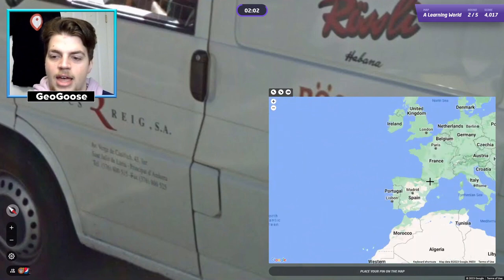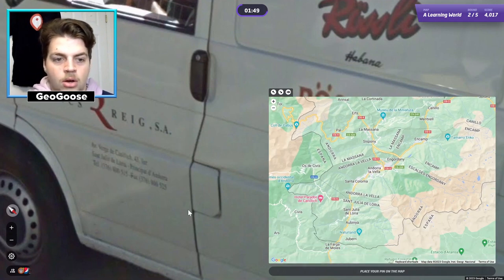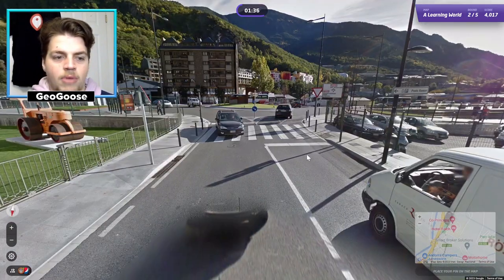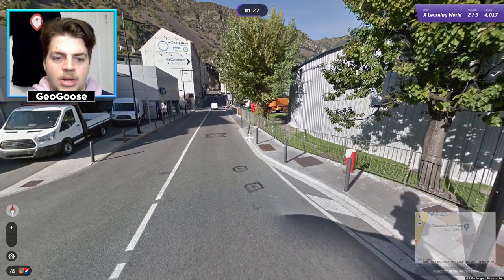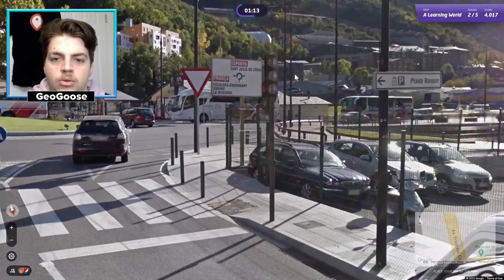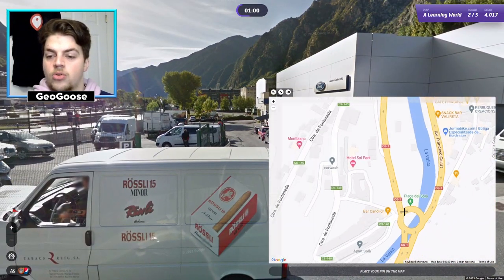Let's take a look — Principality of Andorra it is. I don't think it says Andorra la Vella — la Vella being the capital — but let me check. Could it be Santa Júlia de Lòria? It's really blurry but I think it could be. There's a roundabout here approaching from the north on a very north-south stretch of road. I see a Ford dealership. France is to the east and Spain is to the west. Regardless, we're in Andorra and I'm going to click in Andorra.